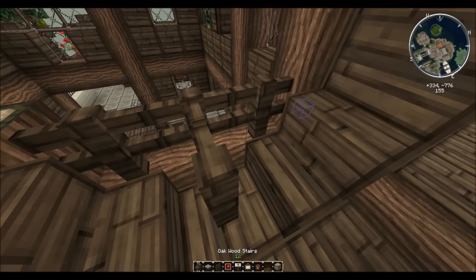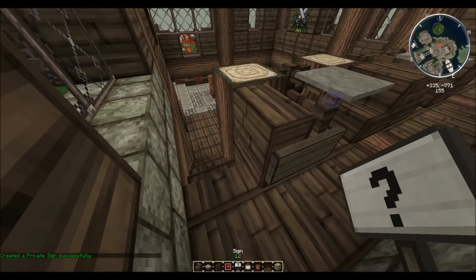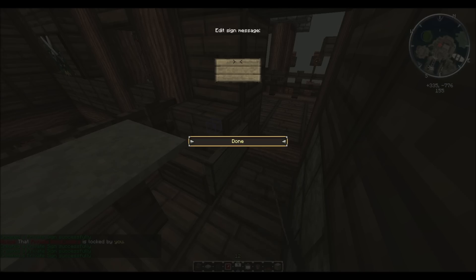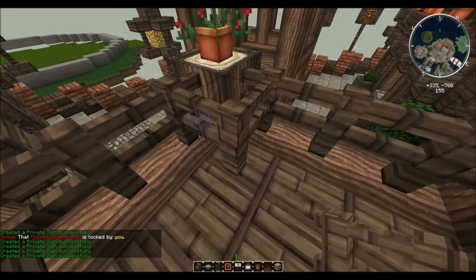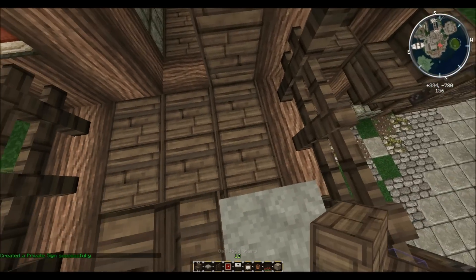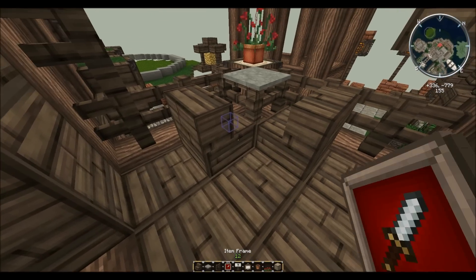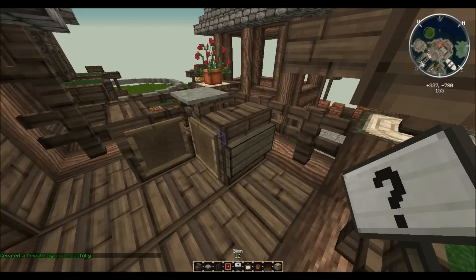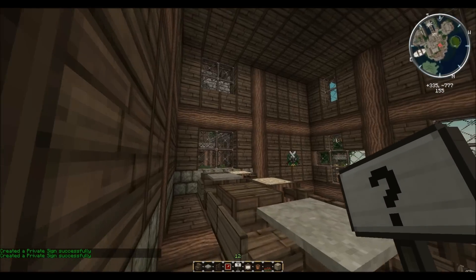These upper chairs are for the rich people, because only rich people get to look down on others while they eat. Outside, we'll add another table for the even richer people who want a view with their meal — chair, chair. Since they're in a corner we can't use signs, so we'll use item frames on those, and small signs on the back of them.